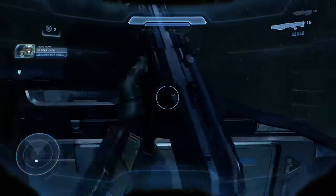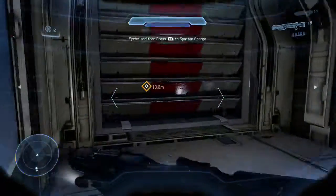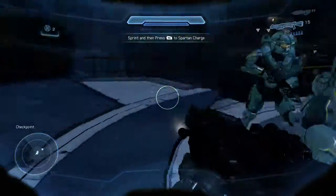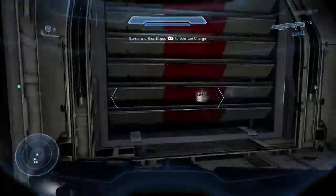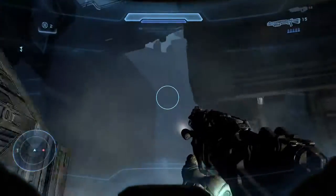Most direct route to the ship guard is through the wall ahead. Let's charge through. Contact.